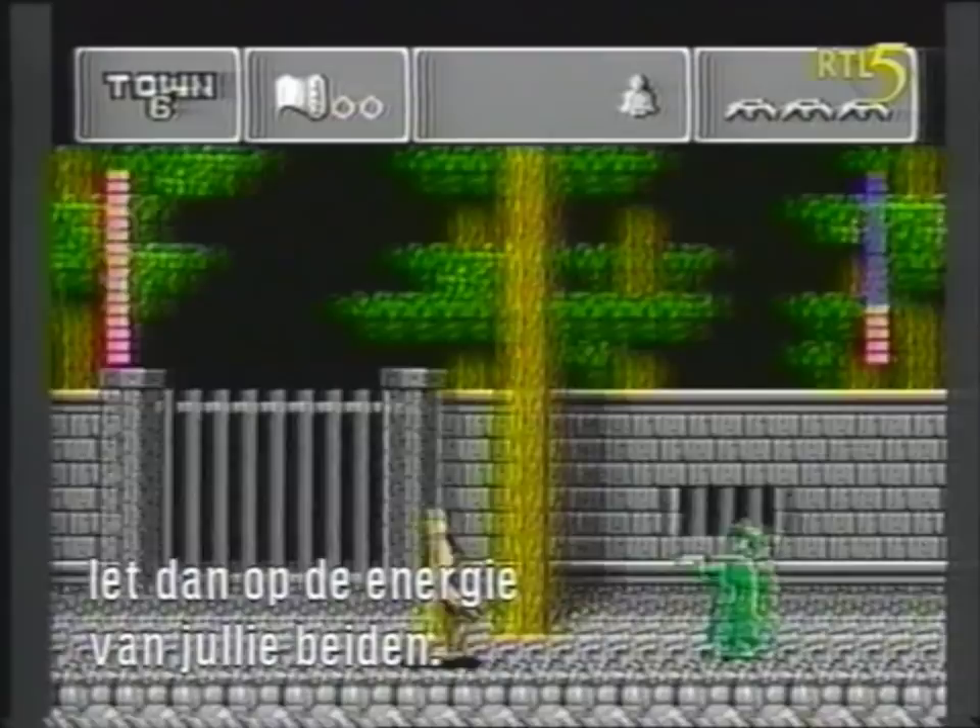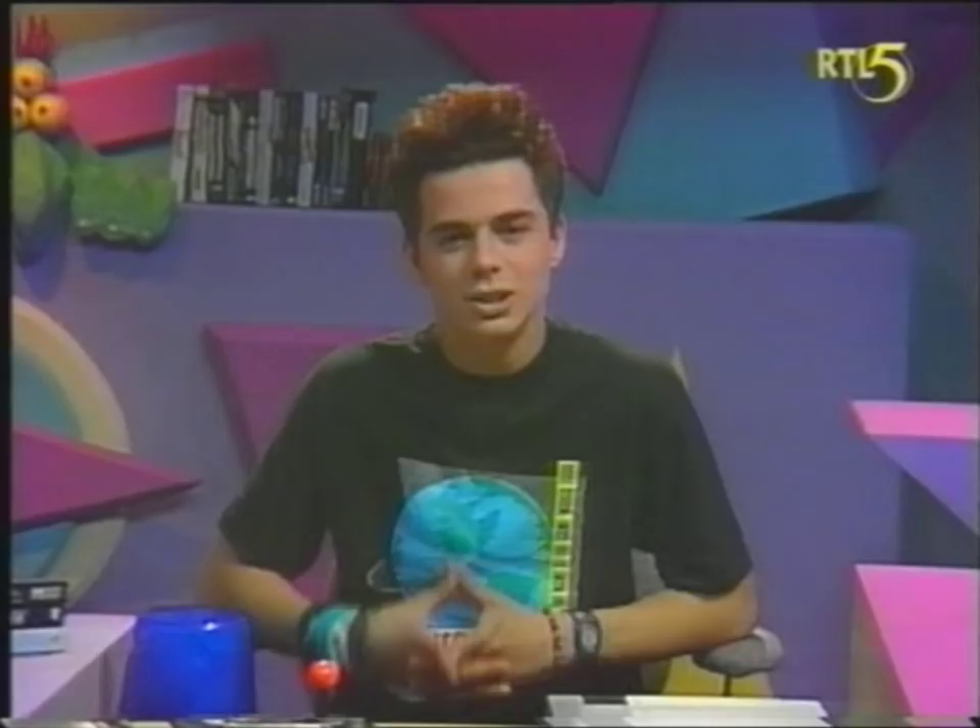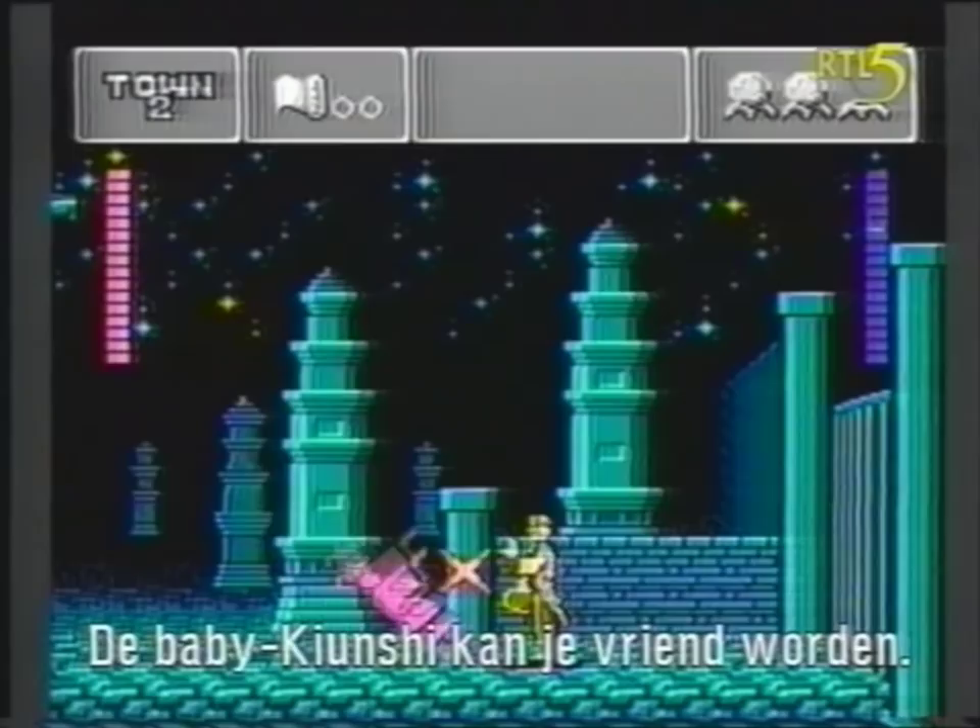Look at these different Kyunshis — there are nine of them in all. One, the baby Kyunshi, can even be turned into your friend. Phantom Fighter is pretty cool, so check it out.